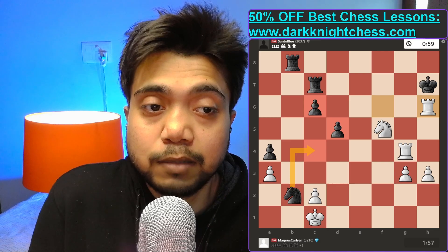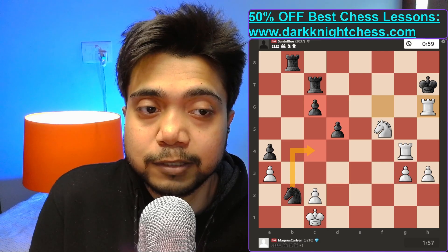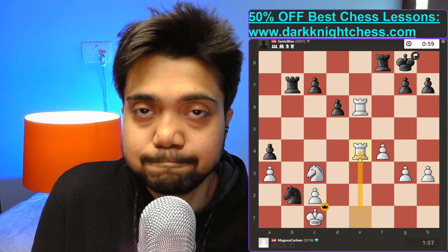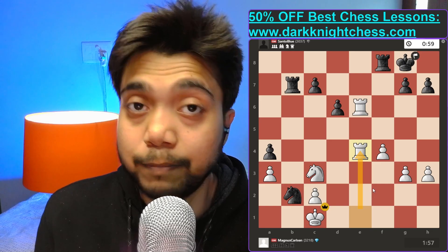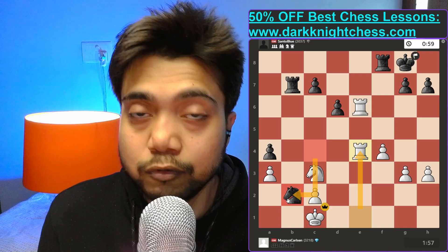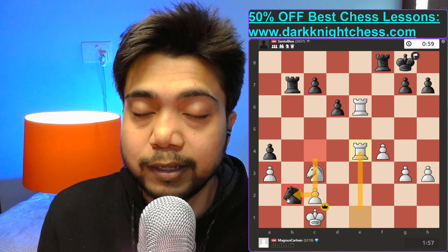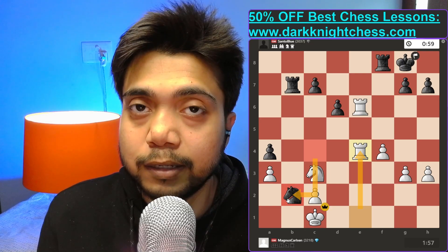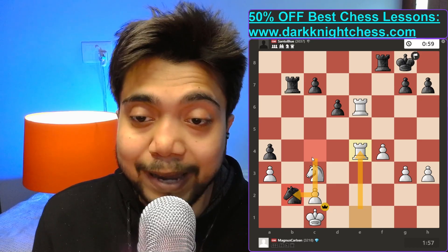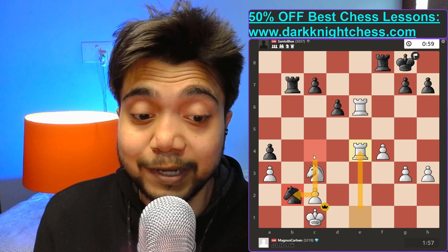The moment Magnus played rook to e4, his opponent resigned. Keep this idea in mind: whenever a knight goes too deep into the opponent's territory, it might get trapped. Don't forget this idea — amazing game by Magnus, and this was all played in a three-minute game where he had used just one minute.